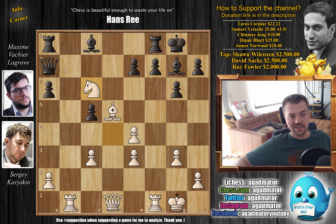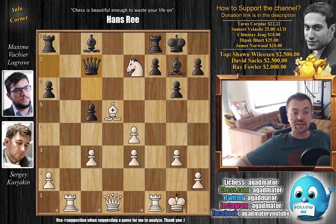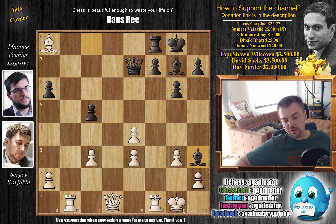So first knight to c6, attacking the queen, preparing to capture on e7. With queen to c7, now knight captures on e7 with check — picking up a pawn. Queen captures, and now bishop captures on a8, grabbing the exchange. But it's not a problem. Bishop to h3 — if you don't want to lose your bishop on a8, you have to give up the exchange back.